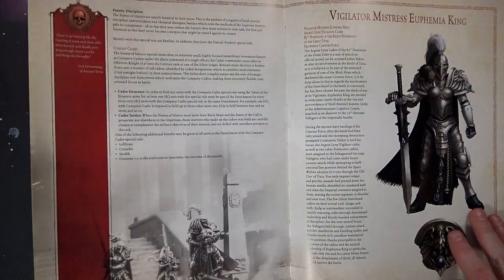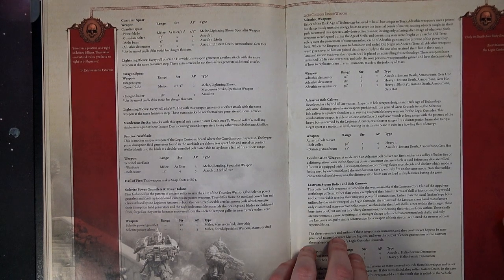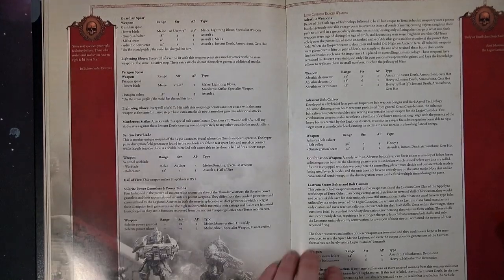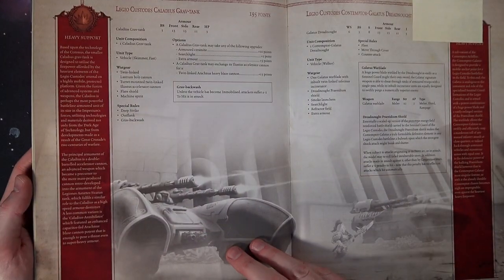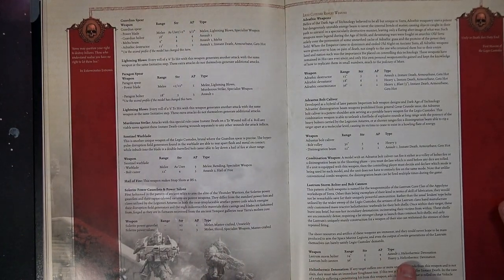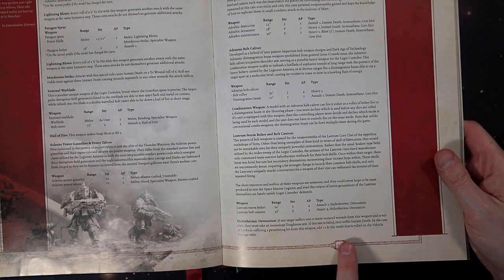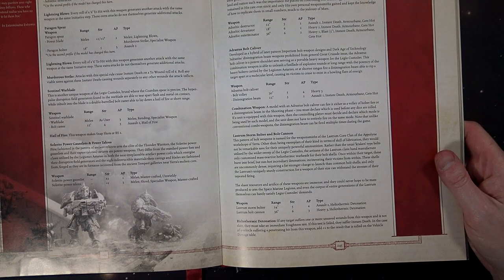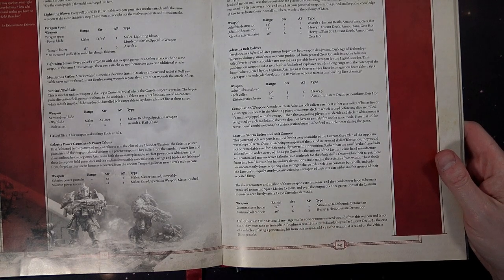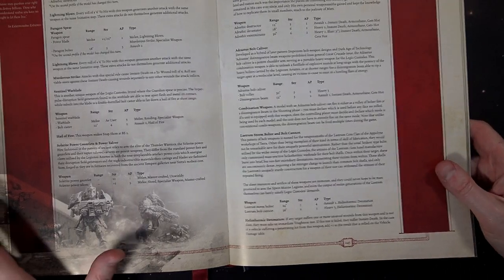As for the bolt cannon, let's see if we can find that one. It's called the Lastrum Stormbolt. Yep — it is the Lastrum: 36-inch range, Strength 6, AP3. Called it. It's got the Heliothermic Detonation special rule right there — you've got to take a toughness test, and if you fail the toughness test you suffer instant death. That sucks. So it's very similar to the Mauler Bolt Cannon, but of course the Mauler Bolt Cannon doesn't have the Heliothermic Detonation special rule.